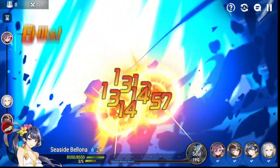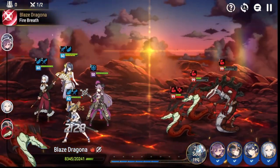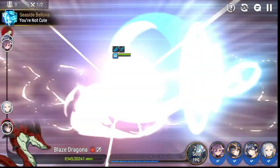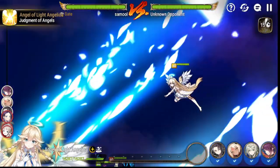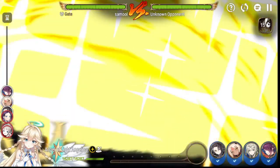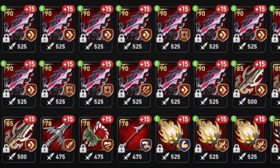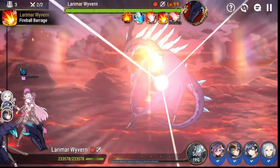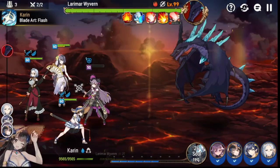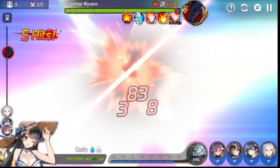After your wyvern team is up and running, there are five units I recommend you build so you can get a good start in the game. These units will take you through a bunch of content, meaning you need fewer full sets of gear to progress through PvE. First and foremost, once you get started in Epic 7, you're going to want to prioritize your wyvern team.